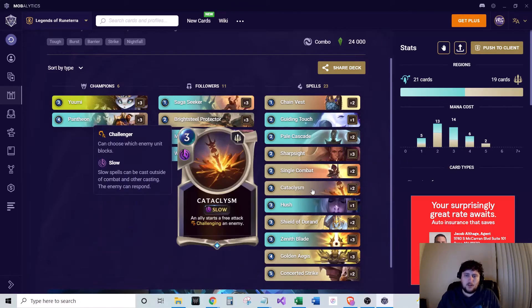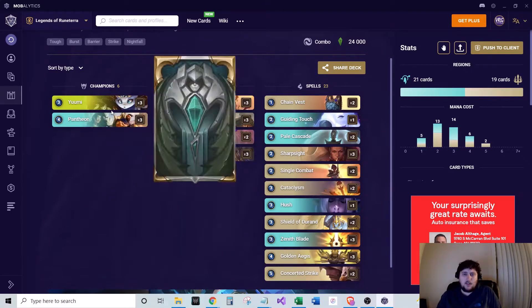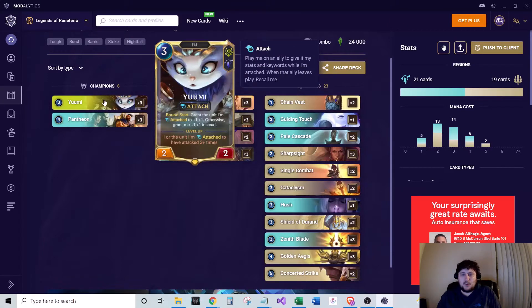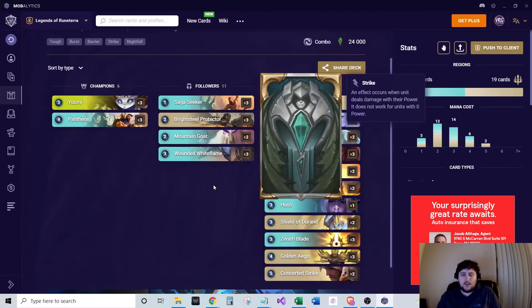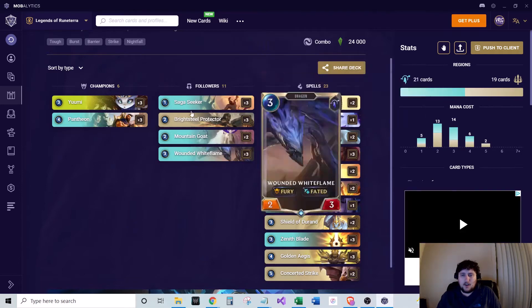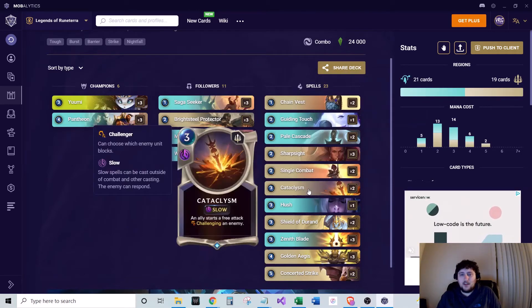We also run two of Cataclysm — it's kind of a newer card that doesn't see as much play. It starts a free attack challenging an enemy, so it's really good for Yuumi's level condition, because she needs to see the unit she's attached to attack three or more times. If you've got a big unit with Yuumi, you can Cataclysm, get another free attack in, and typically you're winning a lot of these combats because your units are so big. It's a really strong card in this deck.